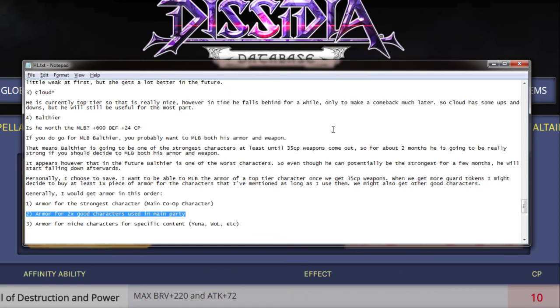Second, you want armor for 2 good characters that you're going to use in your main party — the ones you use along with your main co-op character to clear most of the content in the game. And finally, you're going to want to get armor for niche characters for specific content — say, Yuna, Warrior of Light, and so on. These characters help you deal with specific difficult content in the game.